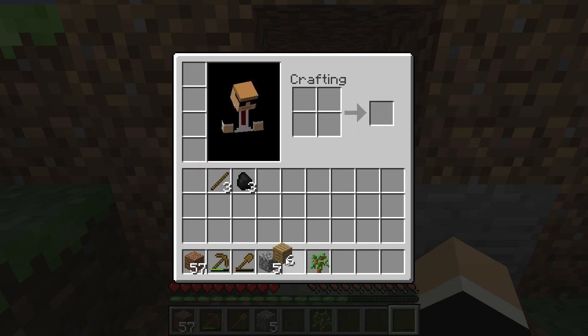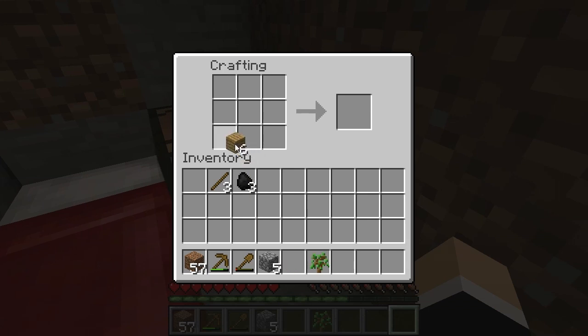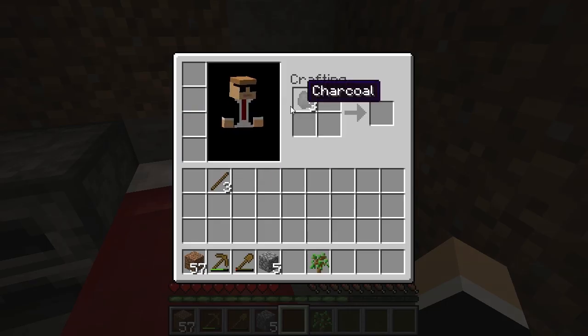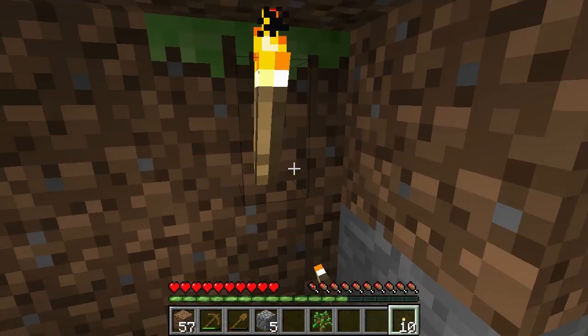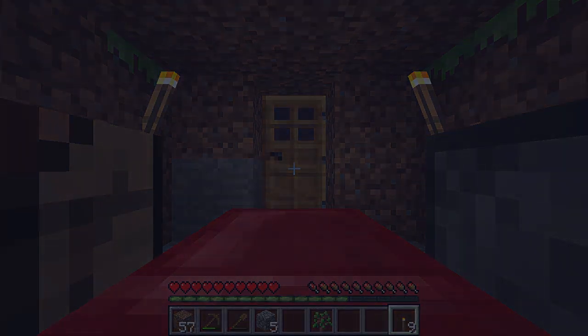We've still got some wooden planks left, so we're going to go over to our crafting table. Put the wooden planks in a figure like this — three and then three — and you've got yourself a wooden door. Put the wooden door in the front, so now we've got a door to protect us against the outside world. We're going to make a few more torches — put one there and one there. Remember it's right click to place things. We've got a bed so we're going to just sleep throughout the night, and that's how you survive your first day in Minecraft.